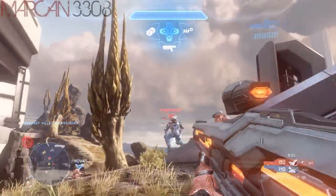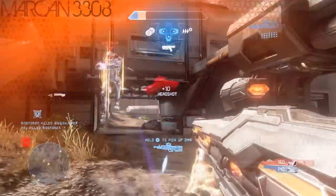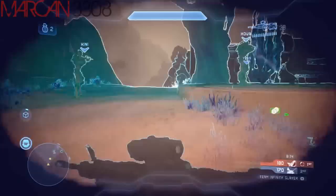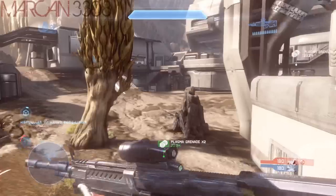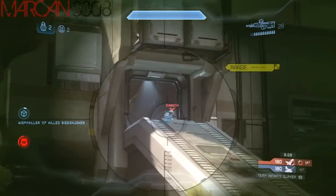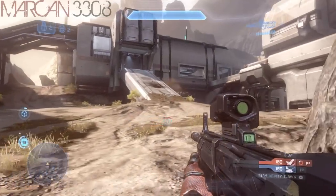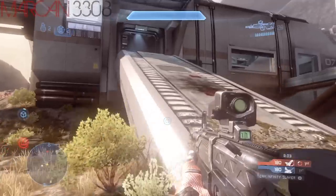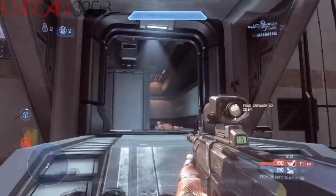I like to use it mostly right after I spawn. If I get killed and spawn in, I take a look around first without the vision, and then I'll flip the vision on to see where the enemies are. If I don't see any enemies on my minimap or in normal view, I put on the vision — like I just did there — and it gives me a general idea of where the enemies are.